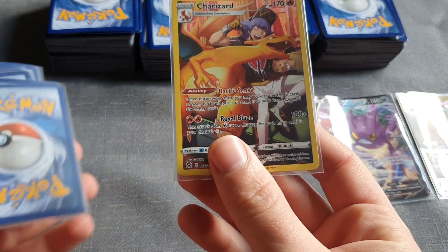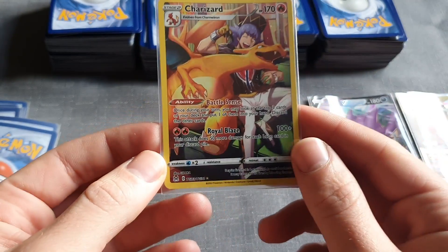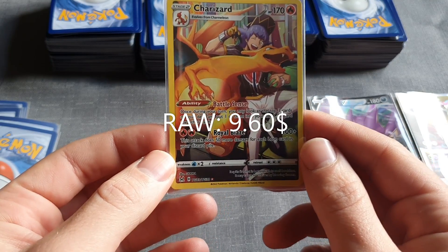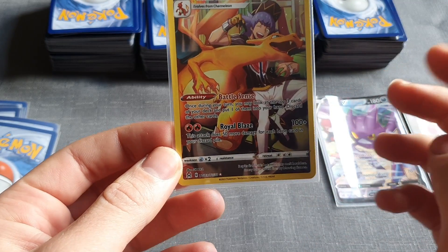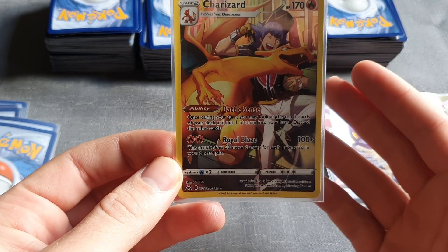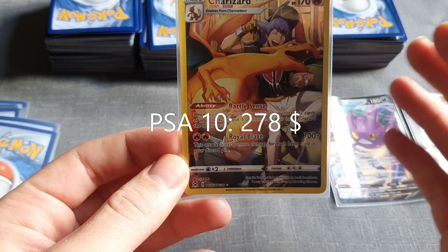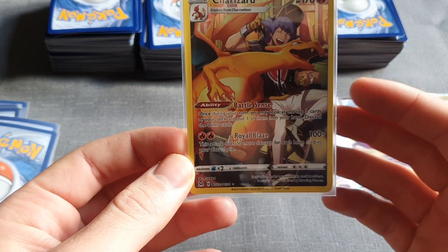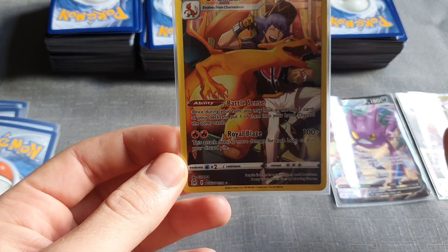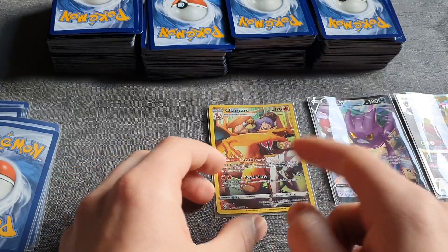Then we have the Charizard — this one is actually really good. It's the TG03, and raw it is worth $9.60. But if you were to get it PSA graded, it could be worth anywhere from — at the top grade of PSA 10, the last sold price was $278.00. PSA 9 is $114.00. Then it can go down from there, basically back to being raw value of $9.60. So it's a great card.